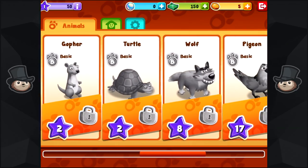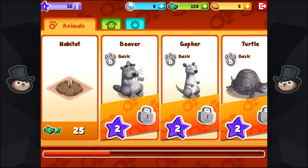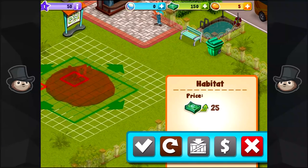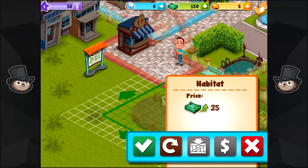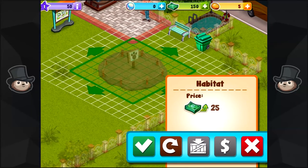We've got beavers, gophers, turtles, wolves, pigeons and cows. I don't know why the wolf is behind the pigeon, which is behind the cow — why the wolf isn't at the top, but it's not. So, habitat. Do I have to put this somewhere specific? Let's have a little look around our zoo first of all. I've got a big clam for reasons unknown. Let's stick it there.